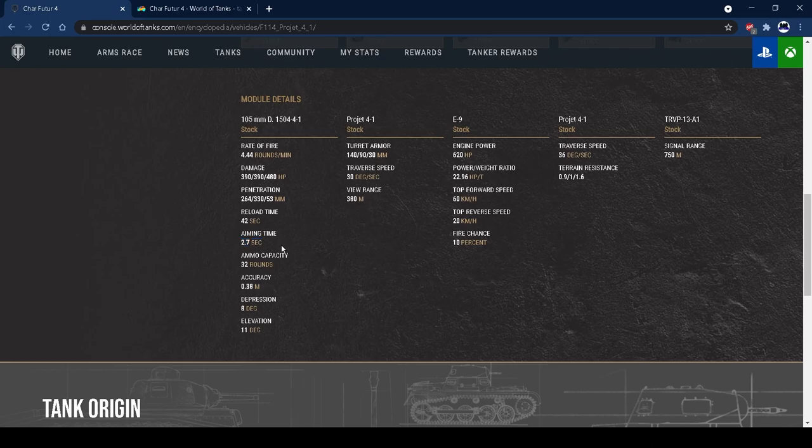32 rounds is not enough. You won't often run out but there are situations where you could, and I'd say you need about 40-44 rounds so you don't face that risk. I run five clips of standard and four of premium, and I have run out of standard quite often. Sometimes you reload a single shell and end up waiting 34 seconds for just one shell, which is frustrating. You definitely need more ammo.